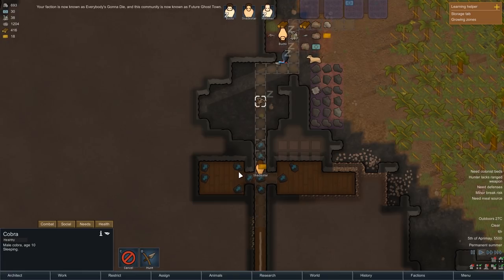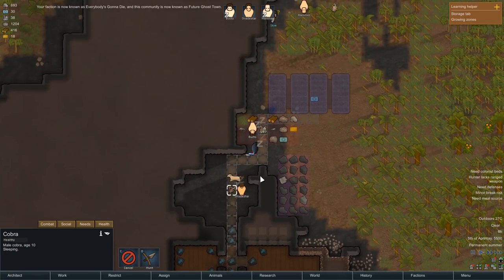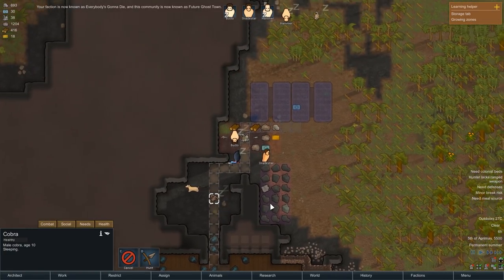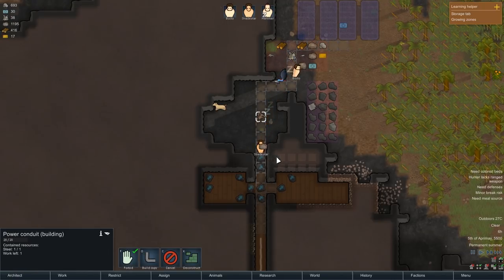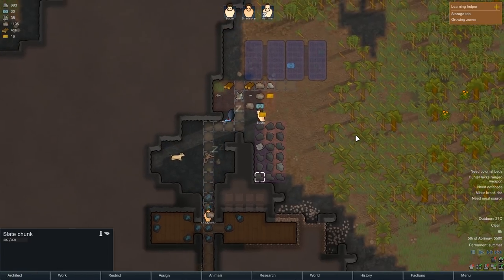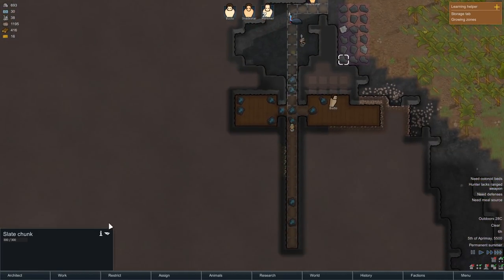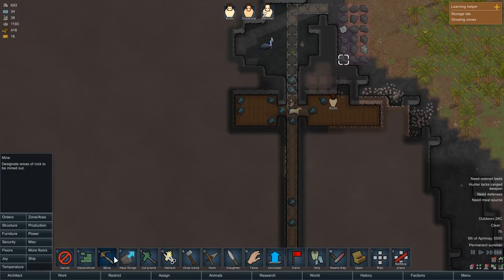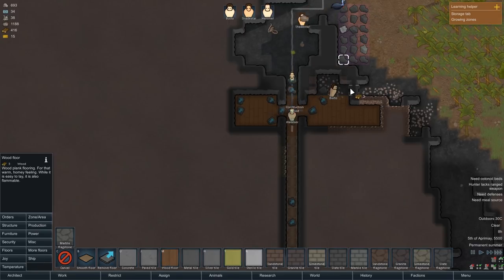This is the future ghost town, and at some point it will be the present ghost town. Apparently I just have a labrador retriever. Cobras are good egg sources — not a male cobra though. But that's also fine, who cares? I'm just gonna get some big fridges in here.